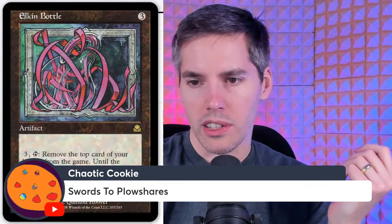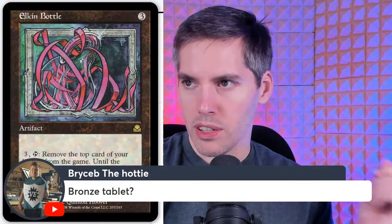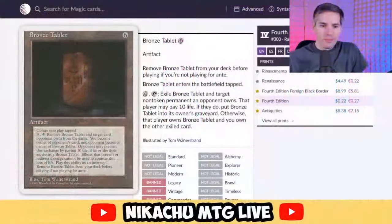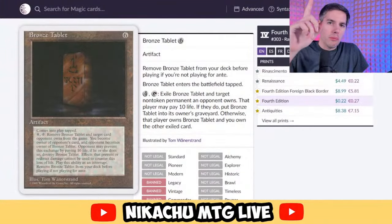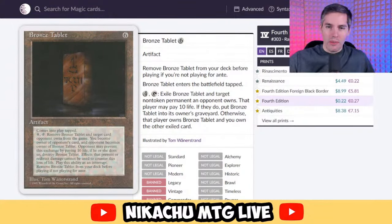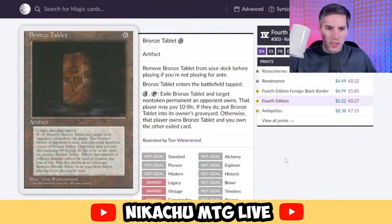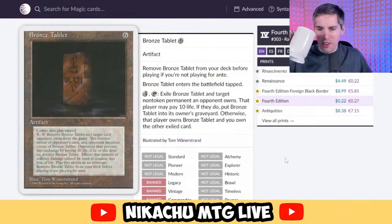Swords to Plowshares is a good exile card — too good in fact. Bronze Tablet — six mana artifact, banned everywhere. Pay four, tap: exile Bronze Tablet and target non-token permanent an opponent controls. That player may pay ten life; if they do, put Bronze Tablet into its owner's graveyard. Otherwise, that player owns Bronze Tablet, and you own the other exiled card. Very gambly — literally steal their card forever.